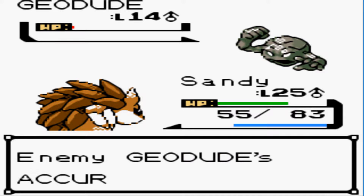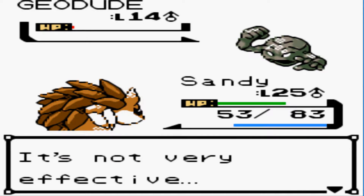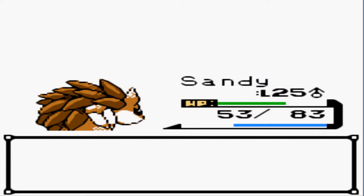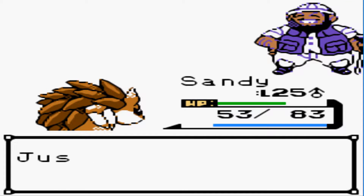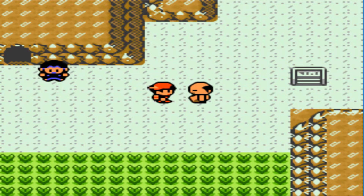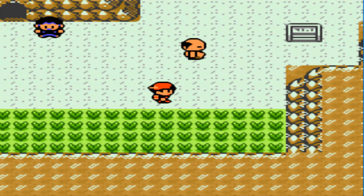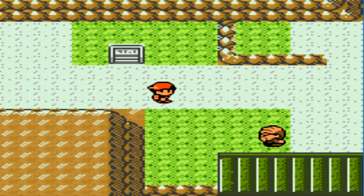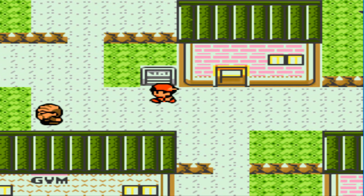So close - it was super effective but so close. Rock throw. Alright, defeated him. Hiker Benjamin was defeated. I don't know exactly what Pokemon you can find in this grass right here, but I do know you can find Mankeys, and I was considering using that on my team. I do like Mankey actually. So I might come back and do that at some point. I'll probably train it off-screen if I do decide to do that. I'm still figuring out my team.